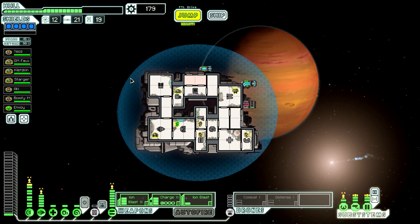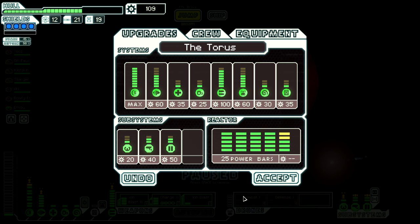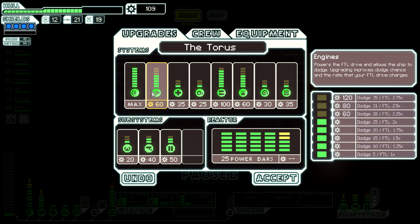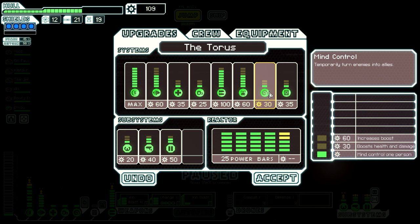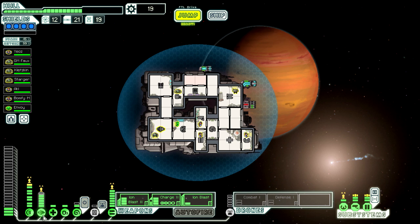Lots of scrap but no fuel. What do we spend it on? I think we're just going to upgrade our reactor, and engines would be a good idea too. Although mind control — if we could control them for longer, it boosts health and damage, and we want them to do damage. Let's do that and that. Let's put that power there and some on there.